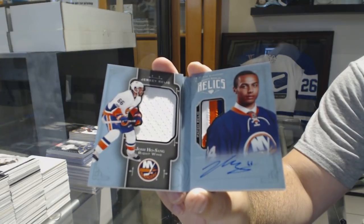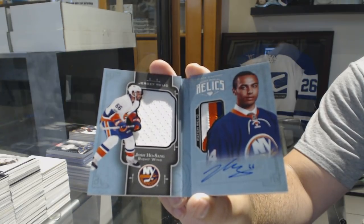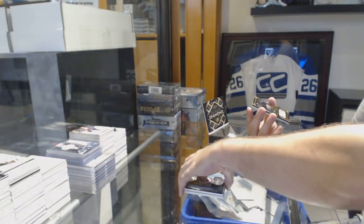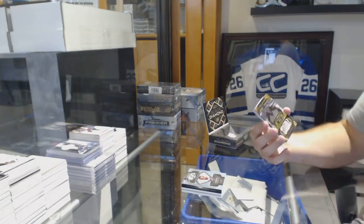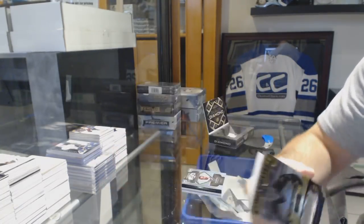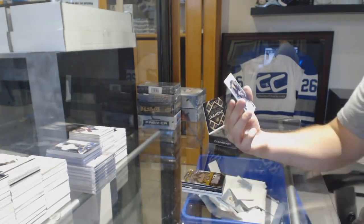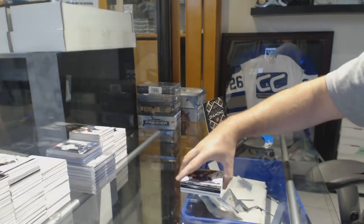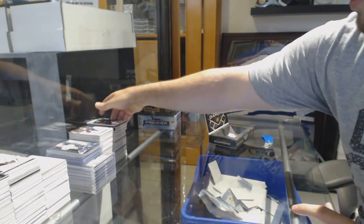For the Blue Jackets, number to 250, base patch of Sergei Bobrovsky. And for the Winnipeg Jets — Jack Roslovic, the Gems. Every box that doesn't get one — every card that goes by now is getting close.